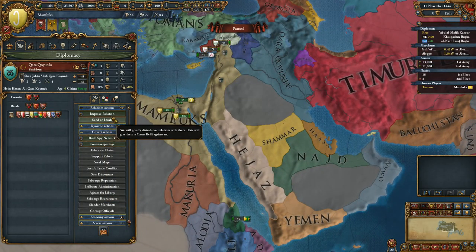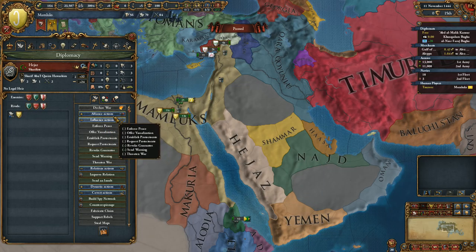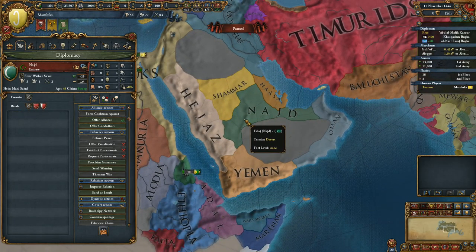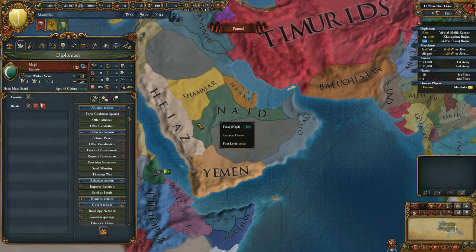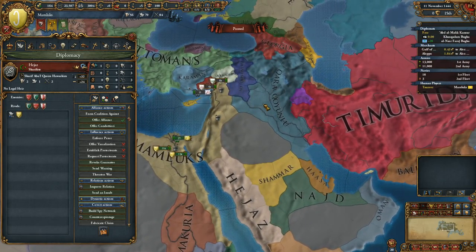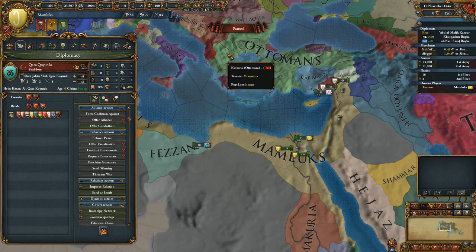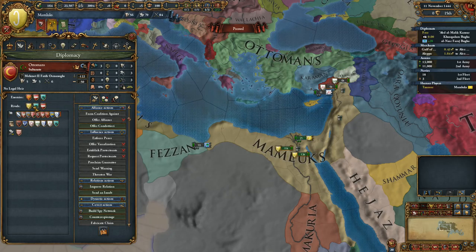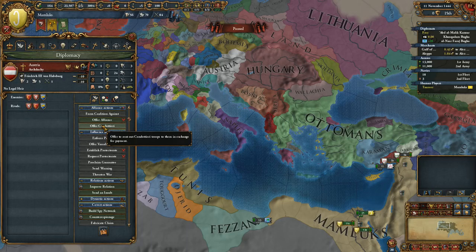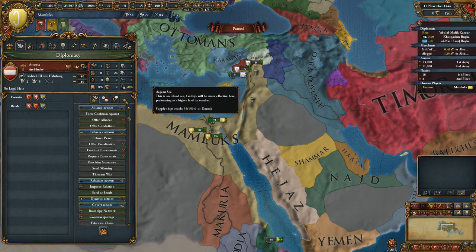Any potential allies? Karakoyunlu are hostile, the Timurids hate us. Hejaz might ally us, and that could be beneficial, as could Yemen. They won't accept vassalization, but can be useful just in case. I'll rival the Ottomans — that might get us some friends. We can also offer Condottieri, the new feature where you can rent out your armies when nothing is happening, but a lot will be happening so we don't want to do that right away.